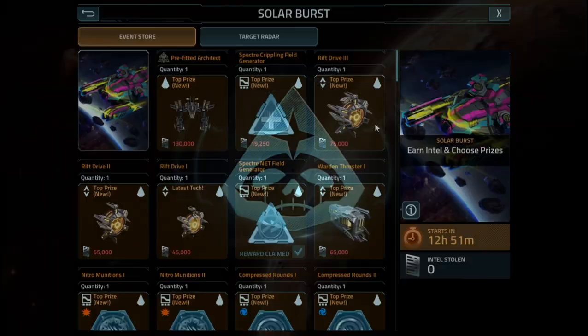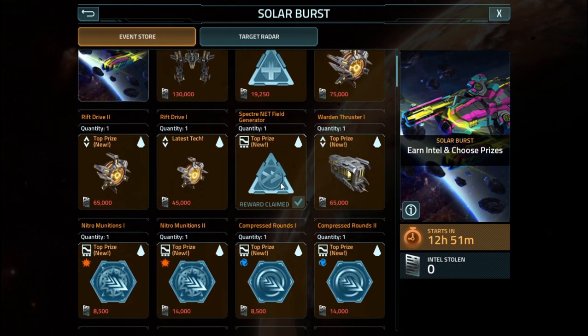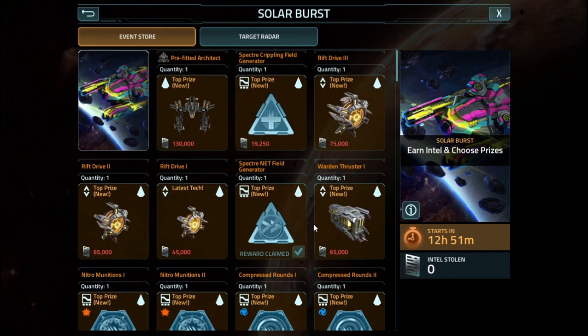In the actual event store itself, you have access to the individual Blueprint Fragments for the Crippling Field Generator, the Net Field Generator — which is back from a previous event — Natural Munitions 1 and 2, and Compressed Rounds 1 and 2. Everything else you'll have to pick up from targets. The only other thing that everybody can get their hands on, even low-level players who farm enough, is a prefitted Architect for 130,000 intel.